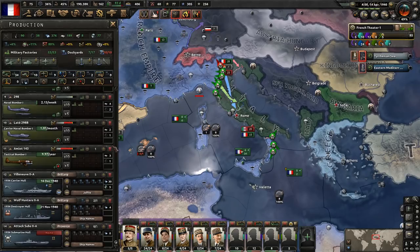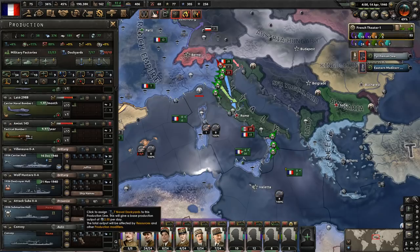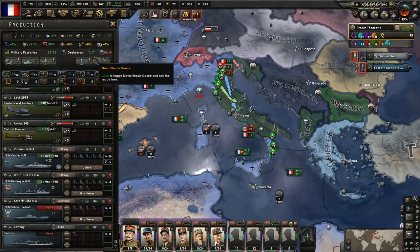A few things to get us started here. As I posted in my pinned comment on the last episode, we do need to get some dockyards assigned. We have all of our dockyards currently repairing right now, which is why we don't have any here. We need to get some dockyards assigned to do some convoys because we don't actually have any building yet. We'll pull it from submarines, I guess.